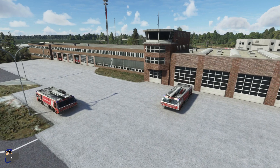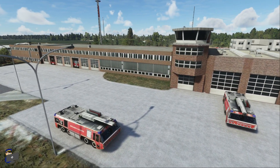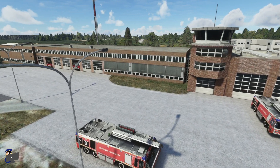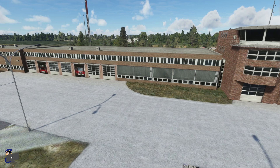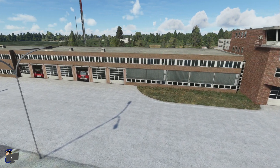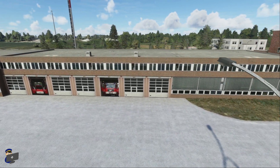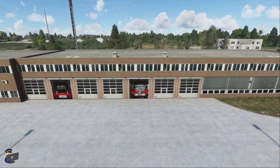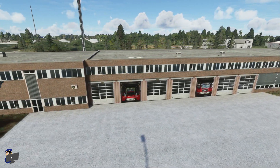Just next door we have the airport fire station. This has been very nicely modelled and quite nicely textured. The brickwork does get a little blurry if you get up close, and we've got two 3D fire engines out the front which look quite nice, but then we also have these flat images of fire engines over here which to me look a little bit amateurish. Nonetheless, you're not going to get very close to this building during normal operations, and from the taxiways and aprons it looks pretty good.